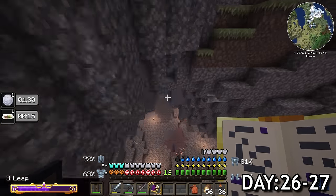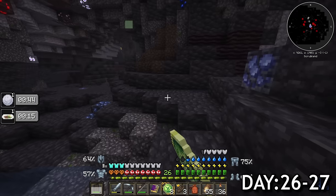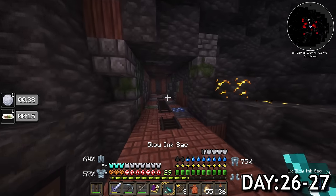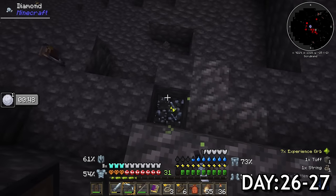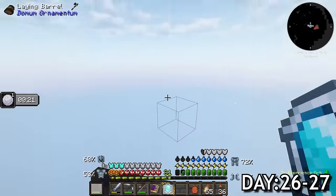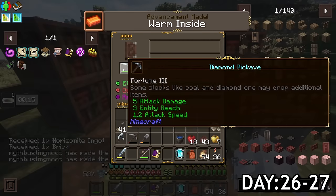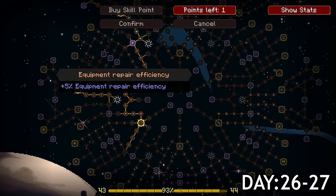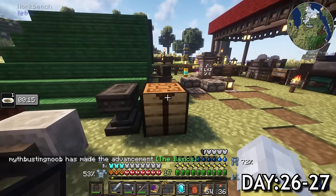Day 26 to day 27, I did another mining expedition to look for expetrified orbs. With about 11 of those, I was close to level 30 again. While I was in the area, I fought through a mineshaft and was able to grab a bunch of good loot. This time I was also able to use this magic mirror to come home since I had set my spawn. Using the enchantment table, I got fortune 3 on a diamond pickaxe and I used the rest of my levels to upgrade equipment repair efficiency. That ends up being kind of a mistake later.